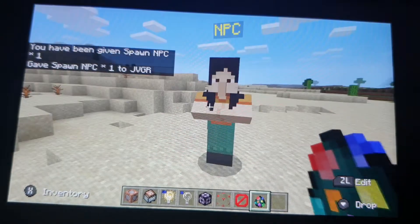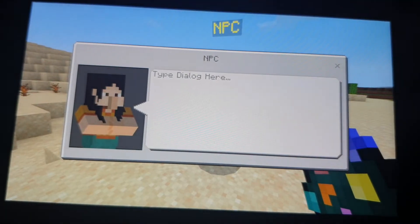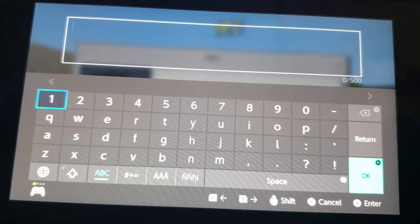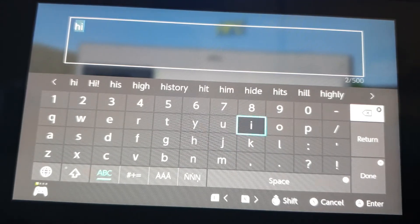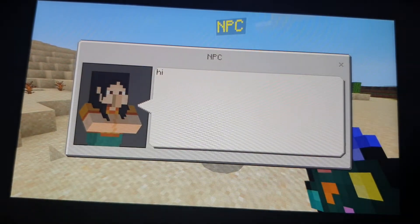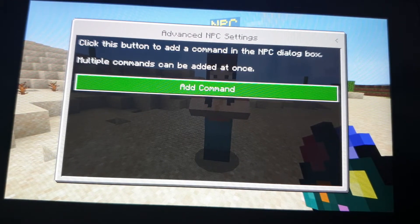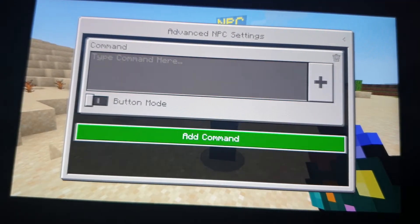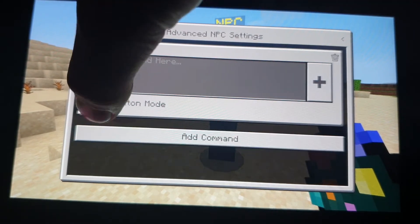Check this out — you can give it a name, you can edit what it says. In advanced settings you can add a command and make it a button by pressing the touch screen.